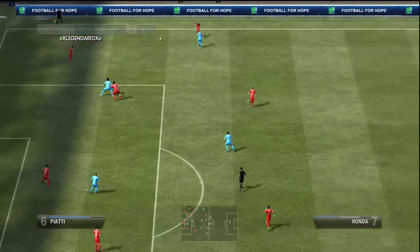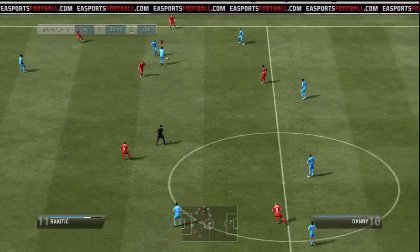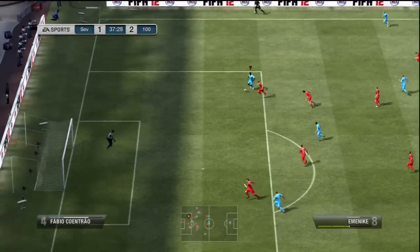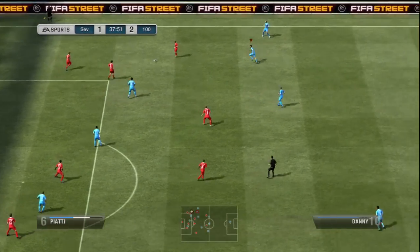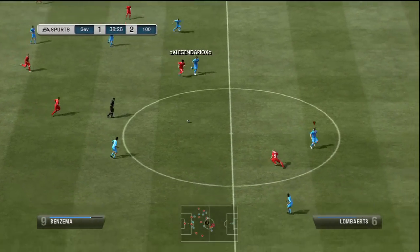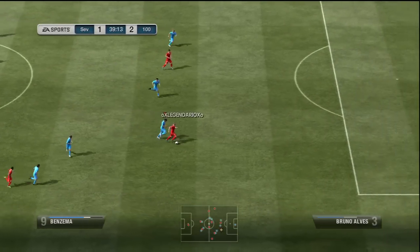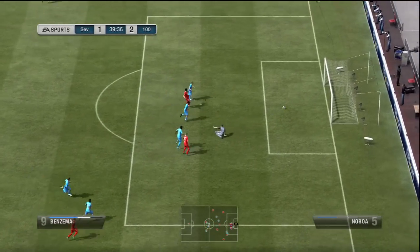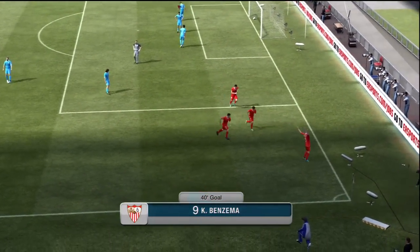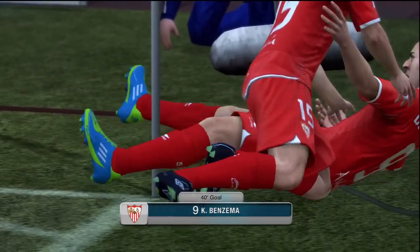Left-back and right-back, they've got pace about them — Yukov and Anseldi are really good players. In the centre mids, Danny is a five-star skiller, Honda is a five-star skiller, and I might put Carlos in. The midfield is solid, it's good, it can pass well, it's got pretty good pace about them. And then he goes and scores there with Benzema — a pretty nice goal, a nice little finesse into the bottom corner.